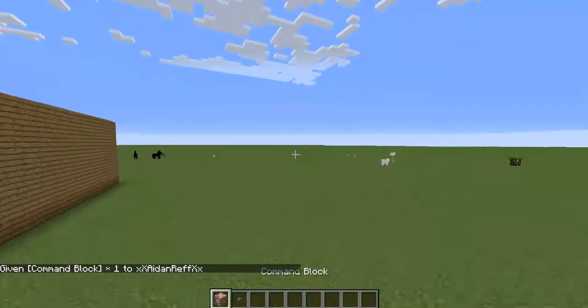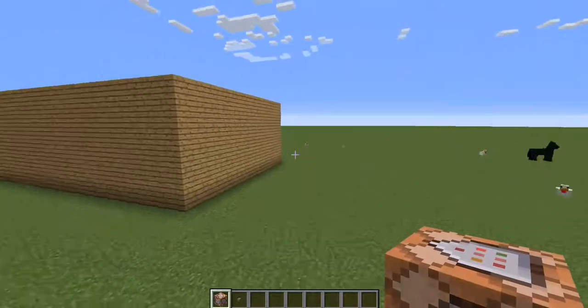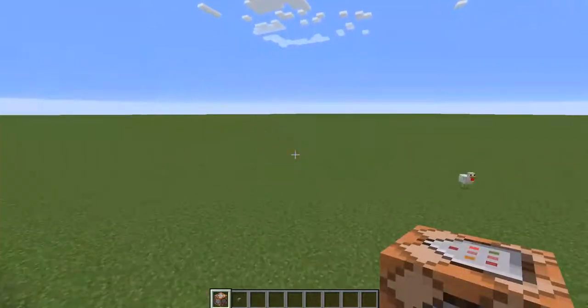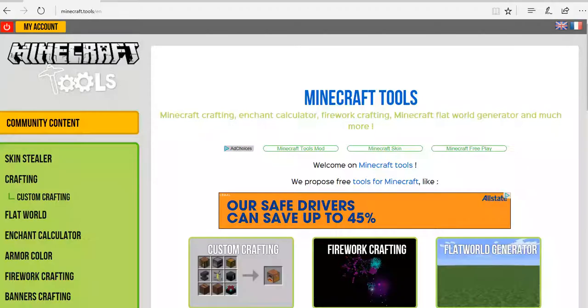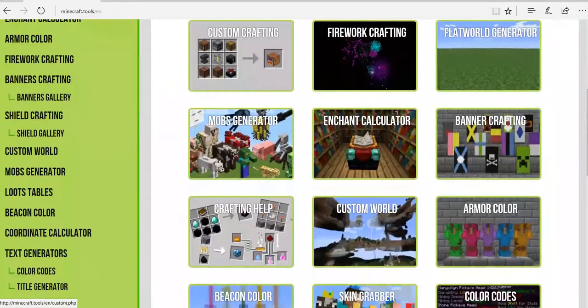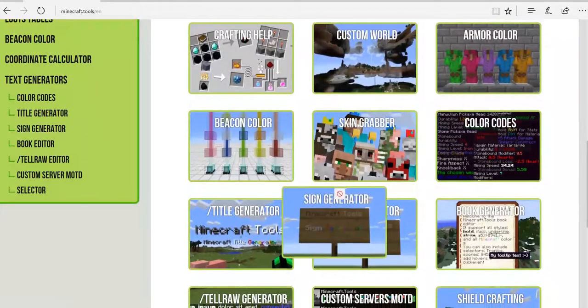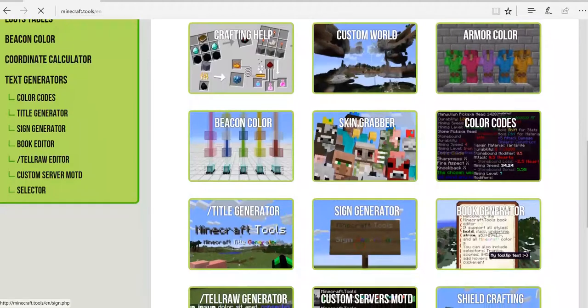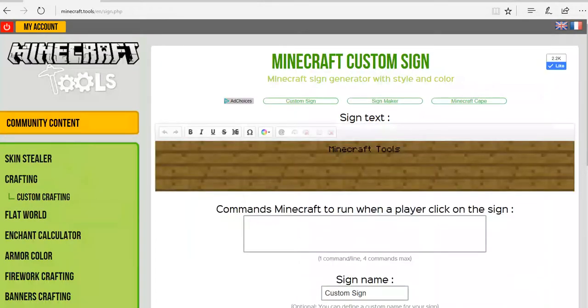So you've got yourself a command block. Now you can head over to the website in the link in the description, and we're going to get started on the tutorial. After you have the website, all you have to do is scroll down just a little bit, and you should see the sign generator right here. Just click on that and it will bring up this menu, and you'll see this Minecraft sign.